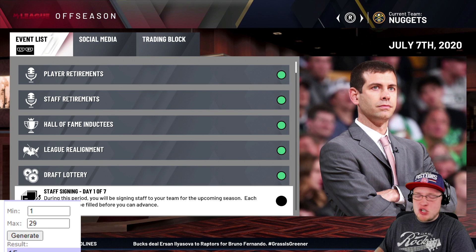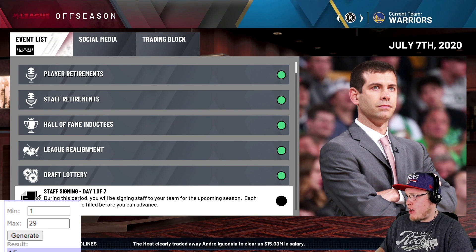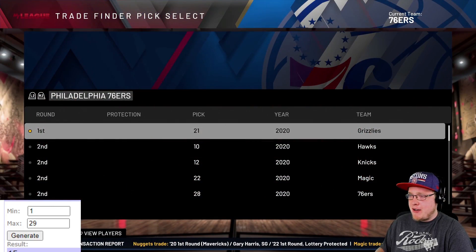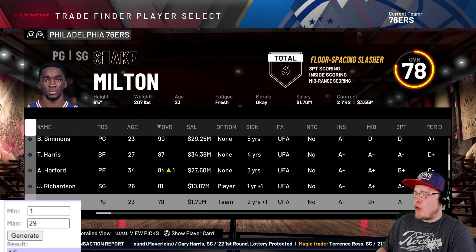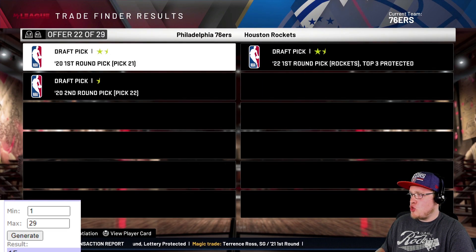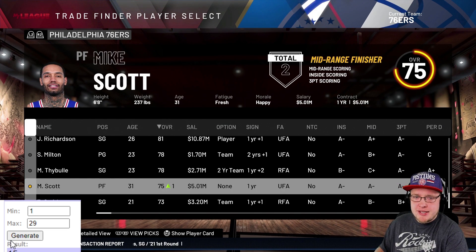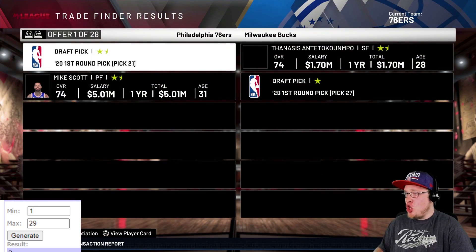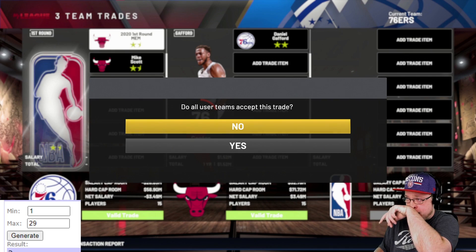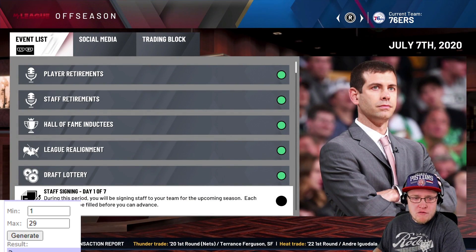The 21st pick goes to the Philadelphia 76ers - the Process. We toss in Mike Scott and generate trade number two, which comes back as Daniel Gafford. Not a bad trade for the Sixers - Gafford is actually pretty solid. Welcome to the Process.